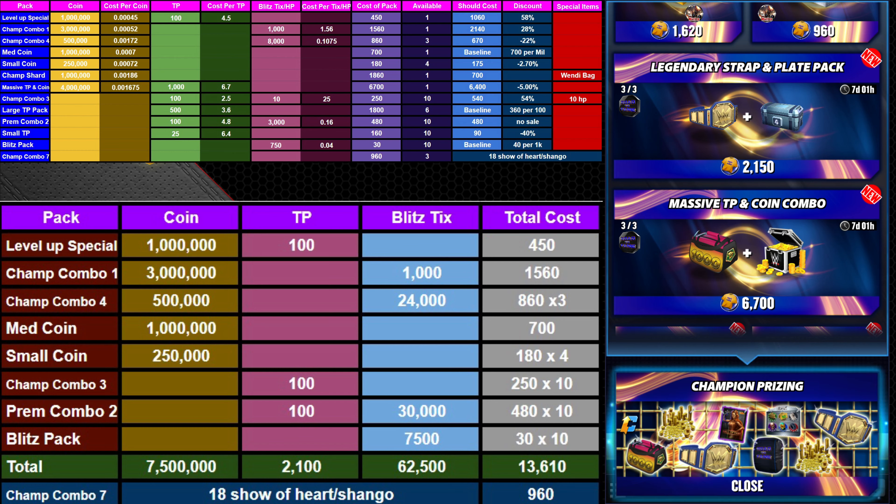Small TP is a terrible value. The blitz packs on the prize wall — I've been getting those every week with the bronze coins and will again this week. Champ Combo 7 took a huge reduction in price, so if you have any leftover or you're someone that uses props to clear tours like I do, think hard about that one. At 960 t-shirts that's a really good value. After I buy my other stuff this month I'll probably try to get all three of those — last month I got two of them.